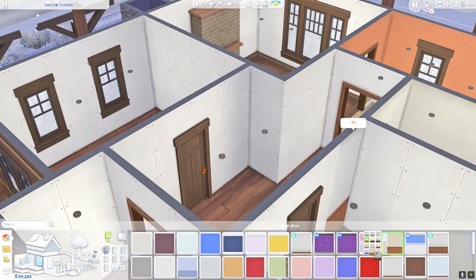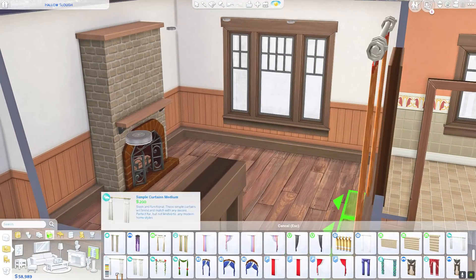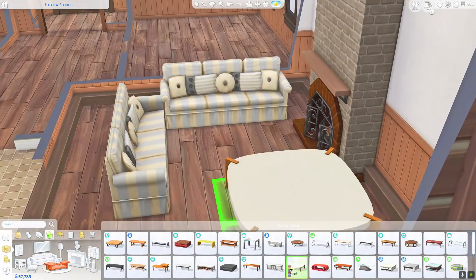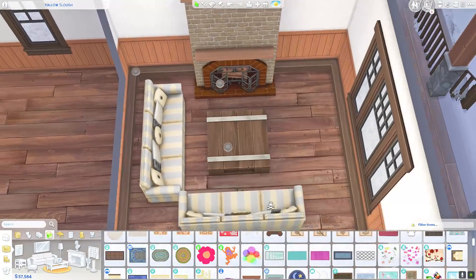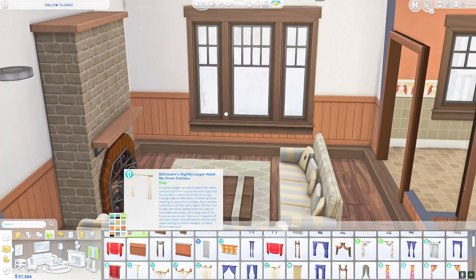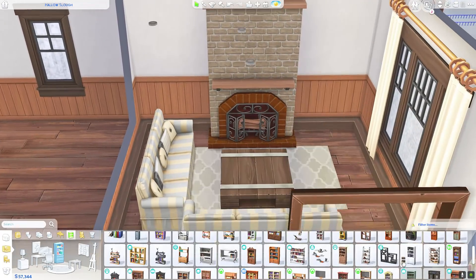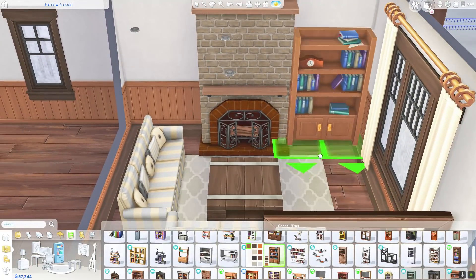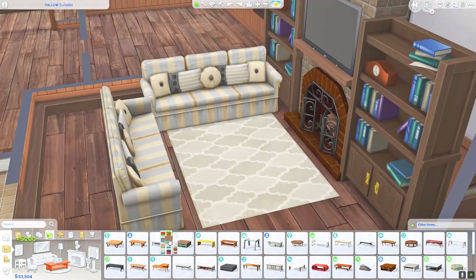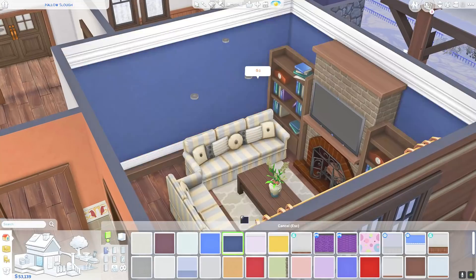I basically made a sunken living room, and in the child's room later in this build I created a small platform near the two windows — kind of like a little hangout and study area — which I thought was so cute. I've been very lucky: my game has not been crashing, not glitching, no issues with the platforms. I know some people are experiencing crashes multiple times in a play session, and I hope that gets resolved soon because they did a phenomenal job — they fixed a ton of glitches in the patch notes.